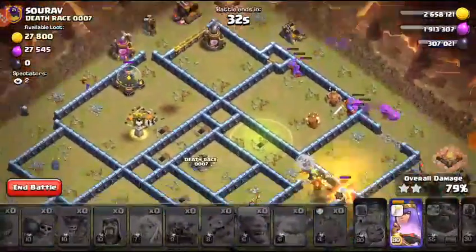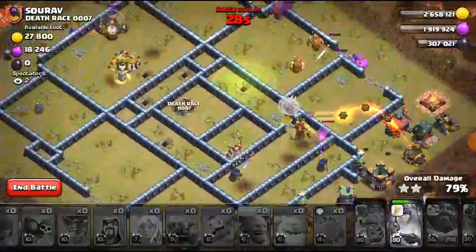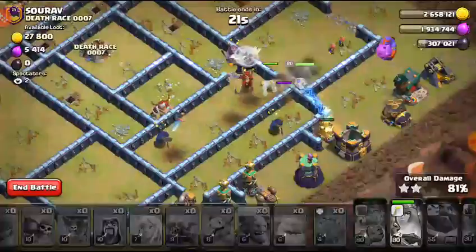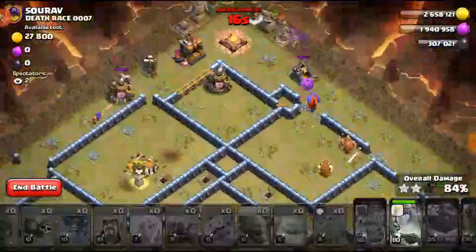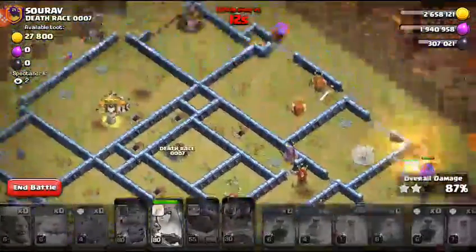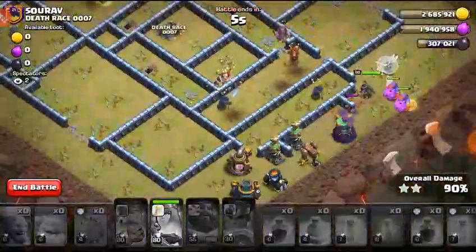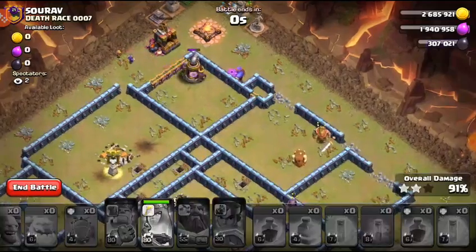We still have some bowlers alive and a wizard, but this one probably could triple. I'm going to pop her ability — why is she hitting that wall? She retargeted — wow. Why did she hit that wall? I thought she was going to hit this wall to open it. This is definitely not going to triple now. A couple of seconds left... yeah, definitely not a triple. That one sucked. Using super bowler smash — probably jinxed myself.